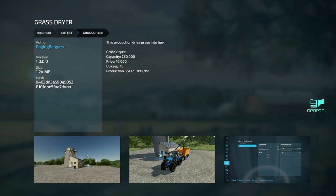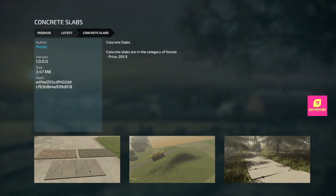First off, we got the Grass Dryer — does just what it says. 250,000-liter capacity, 10 grand, so it's cheap. Turns grass into hay. I like these types of silos. I do wish it was a different style building — that building has been used quite a bit on many other maps — but it is a cool Grass Dryer.